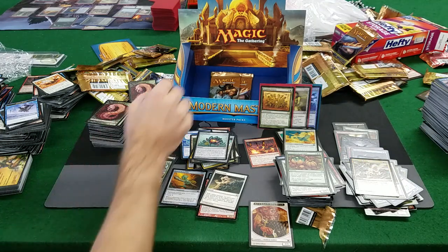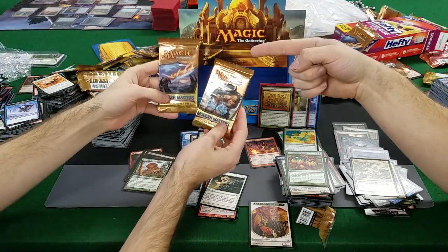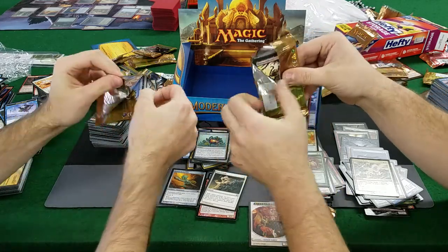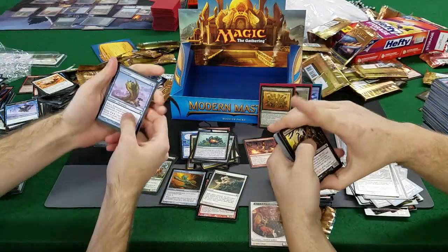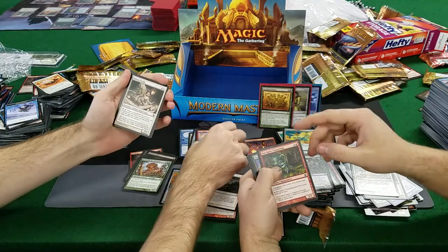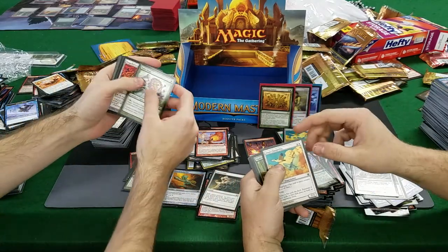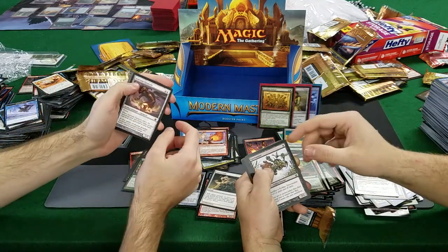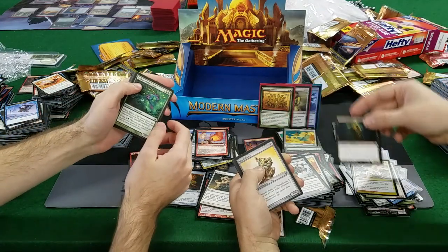I want Ice and Fire! What's your sword count yet? I forgot we still had two packs left — I thought we were done. Nope, we still got two, so we can get even better. Aether Snipe is how I start. Warren Pilferers, Lava Spike, War-Spike Changeling, Nantuko Shaman, Thallid Germinator, Avian Changeling, Hanakami, Thallid, Dispeller's Capsule, Face of Divinity. Sanctum Gargoyle — Street Wraith! Street Wraith — nine bucks!